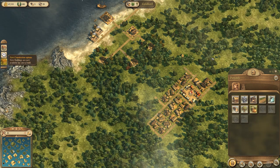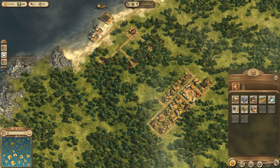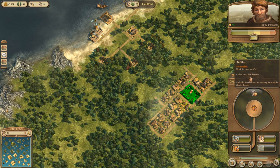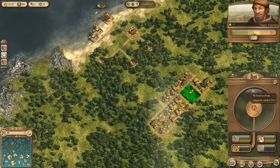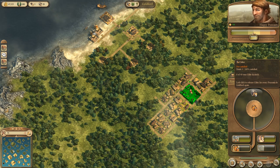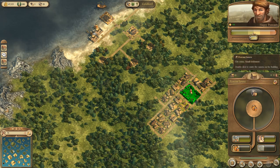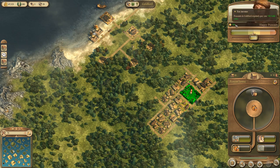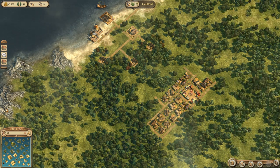New buildings are ready to be built. As your population increases, you unlock new buildings, and when you unlock those new buildings they have new requests that need to be fulfilled. As your population goes up and becomes happier and you fulfill more requests, the amount of taxes you're making off of them will go up — which we like.